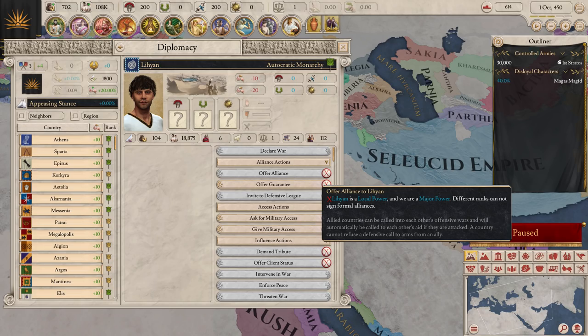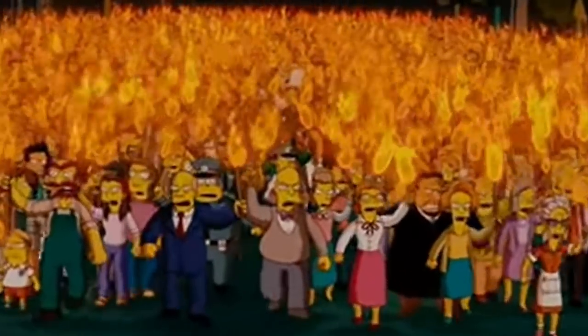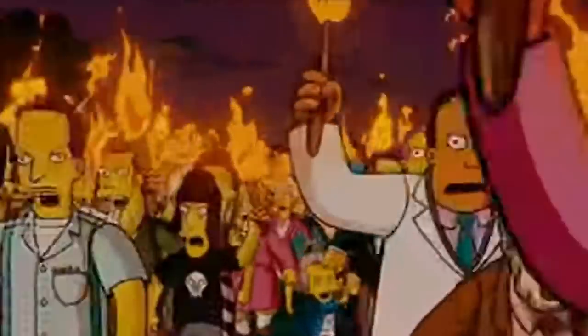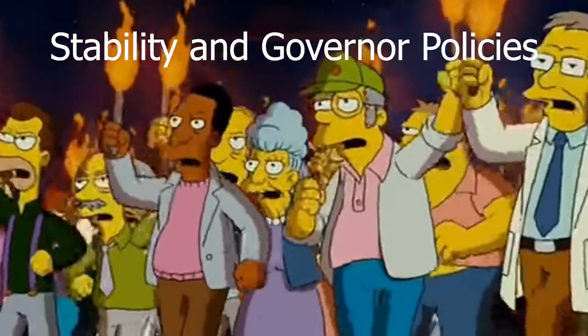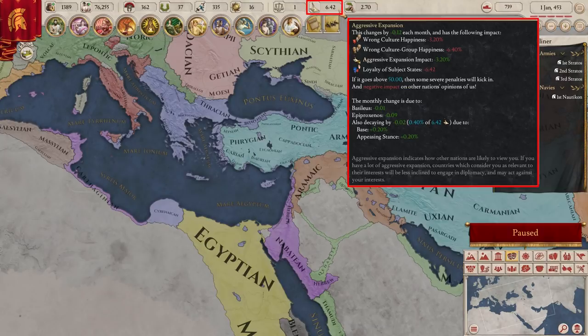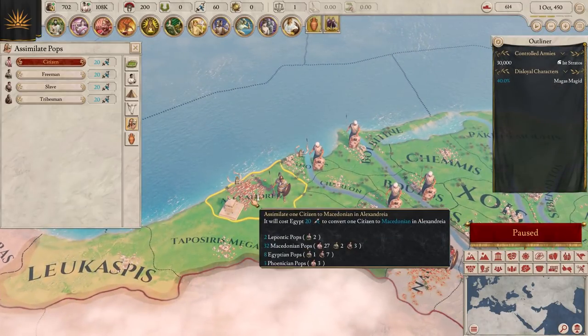Let's go back to internal affairs and how to stop them from falling apart. As your empire grows, you'll find yourself dealing with aggressive expansion, tyranny, and disloyalty. Aggressive expansion grows as your empire does, and it goes away with time. While you have aggressive expansion, pops in your empire who have a different culture will be unhappy. A good way to avoid the issues caused by aggressive expansion is to assimilate pops to your culture. This can be done either by spending oratory power or through governor policies. Governor policies can also do other things, like convert religion, increase tax revenue, and create more trade routes.